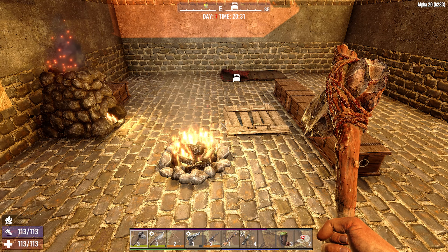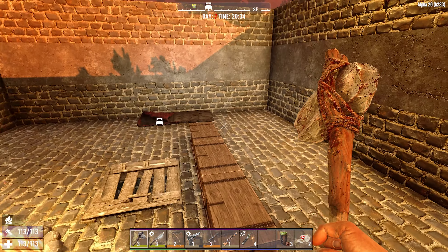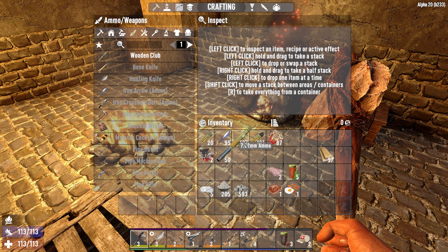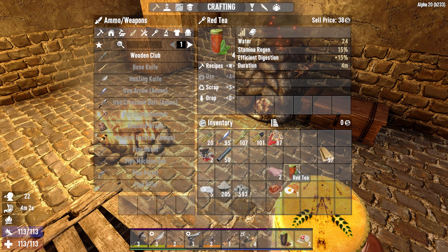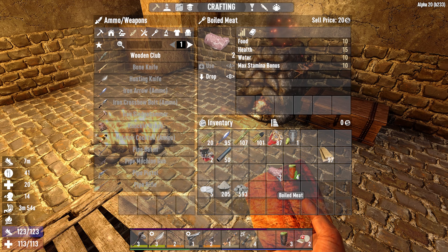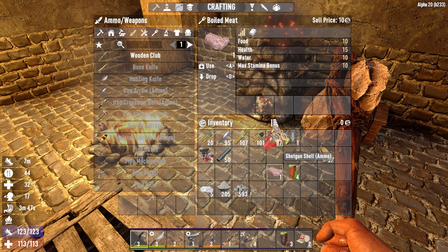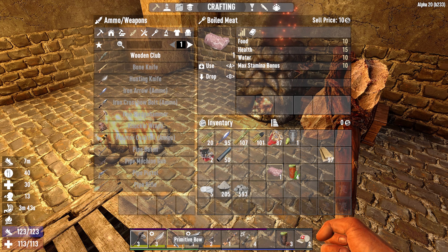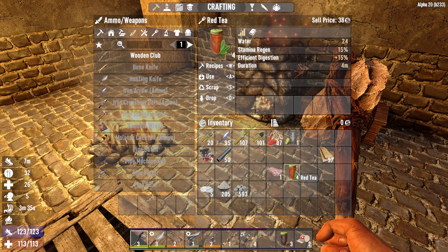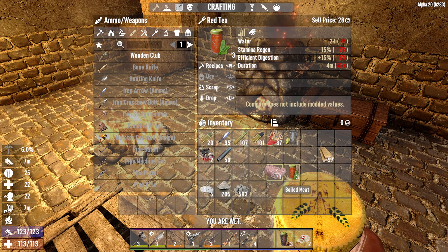Hello and welcome back to Seven Days to Die the Survivalist. We are on day seven — the horde is two game hours away. I did a little tidying up. Going to eat some bacon and eggs so we are good to go for the horde. I have a pipe shotgun I made because we had 87 shotgun rounds. Got my bow, my pistol, and my AK. I'm extremely low on ammo. The horde is set to 64 and we are on survivalist difficulty, so I don't know what to expect.